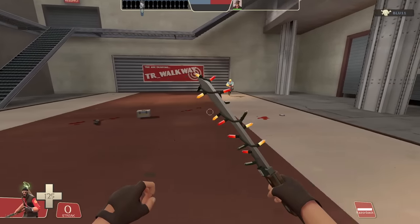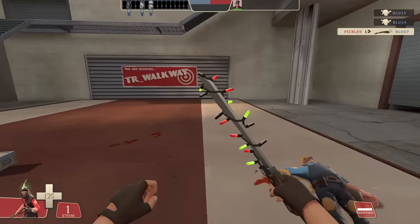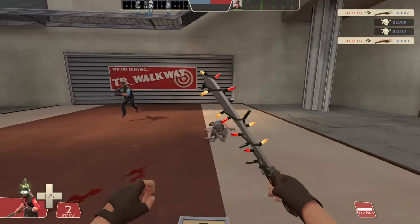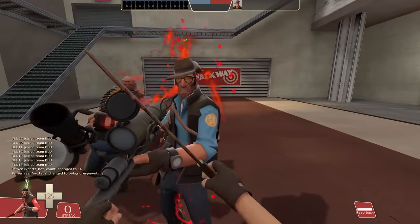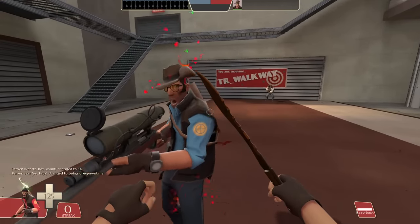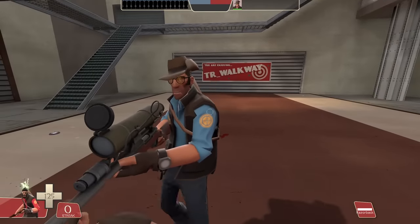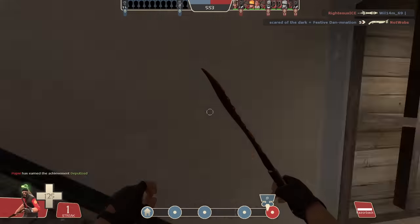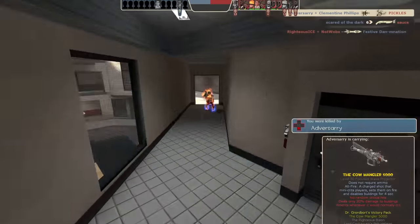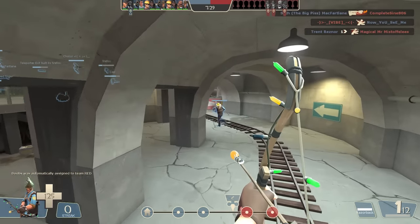This applies to everything you fight, not just spies. If you hit an enemy twice in quick succession with the stock Kukri you'll do 130 damage in about a second — just enough to kill a light class. With the Tribalman's Shiv that's 124 damage if you hit him twice as fast as possible and let the bleed completely run its course after an additional six seconds, or rather if the enemy lets the bleed run its course. In that time you could have killed about six more light classes with the Kukri.